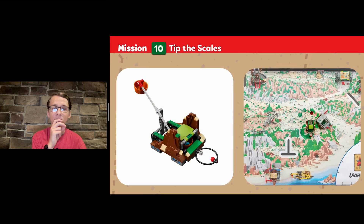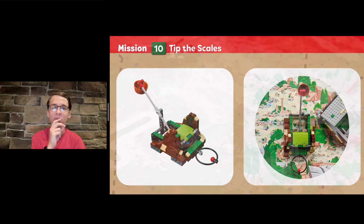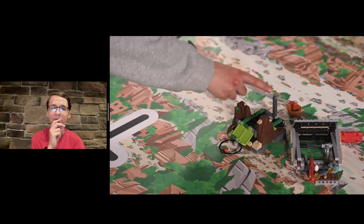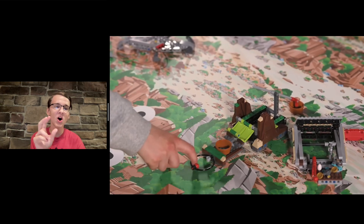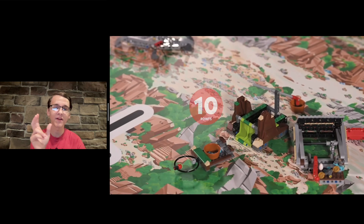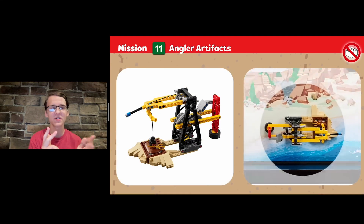Mission 10: Tip the Scales. This ancient tool ensured that each item received a fair and balanced price. If the scale is tipped and touching the mat, and if the scale pan is completely removed — this is just another example of a really small, dextrous mission where you have to have a robot that can do a lot of unique, smaller, simple things really well.